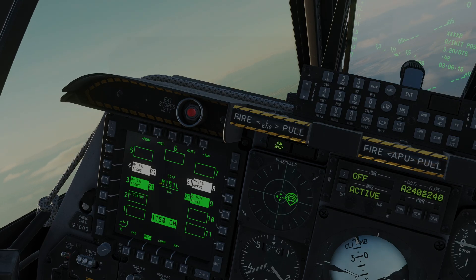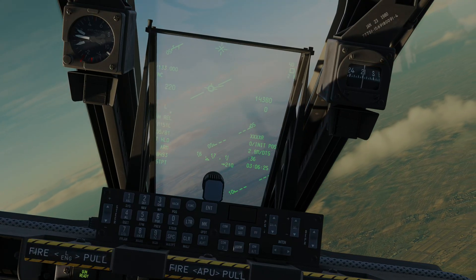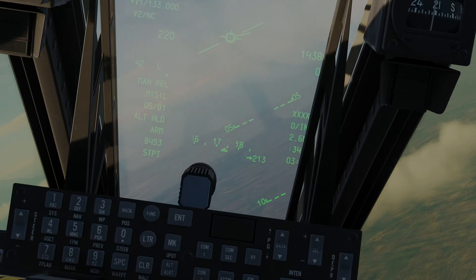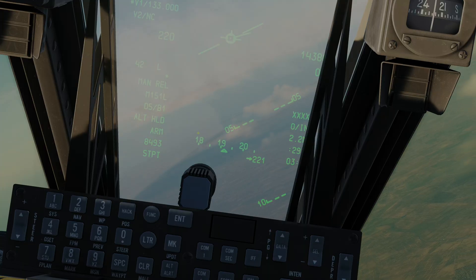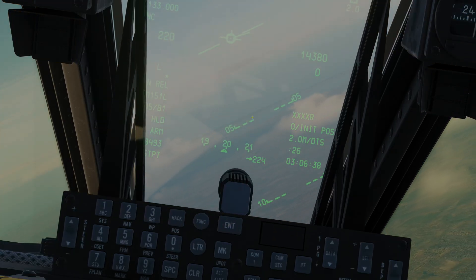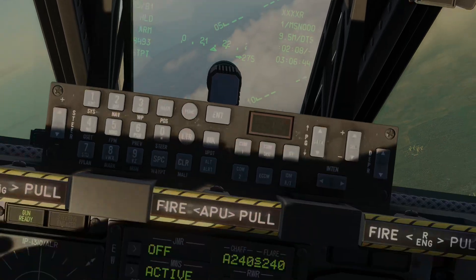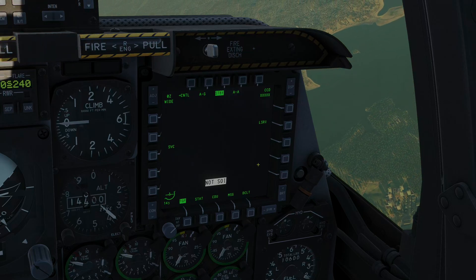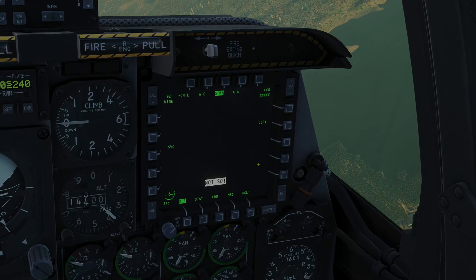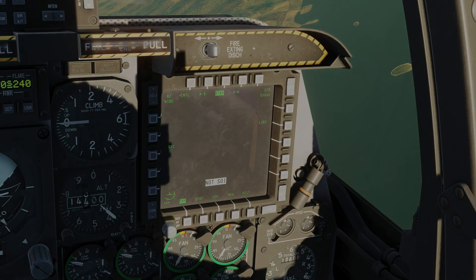The weapon is selected and working nicely. Confirmed on the HUD we have manual release M151L, we're currently in altitude hold, and the weapon system is armed. Next I'll go data management switch forward once to get waypoint one — that is the location of my targets. Now I'll bring up the targeting pod. To employ these guided there has to be a laser spot, which can come from your own aircraft, a buddy laser, or some other off-board targeting.